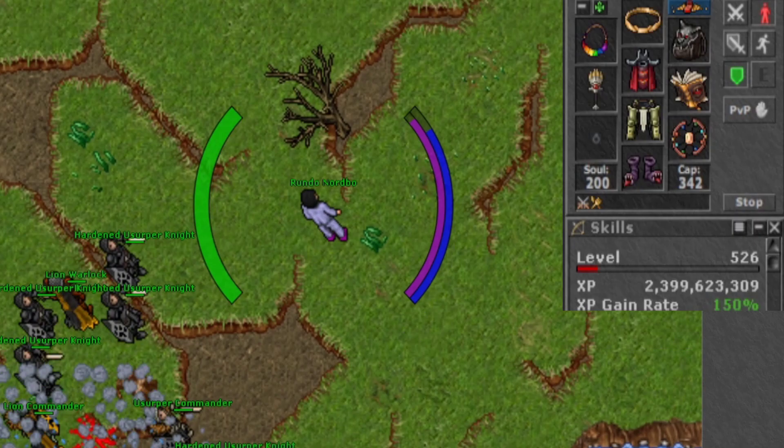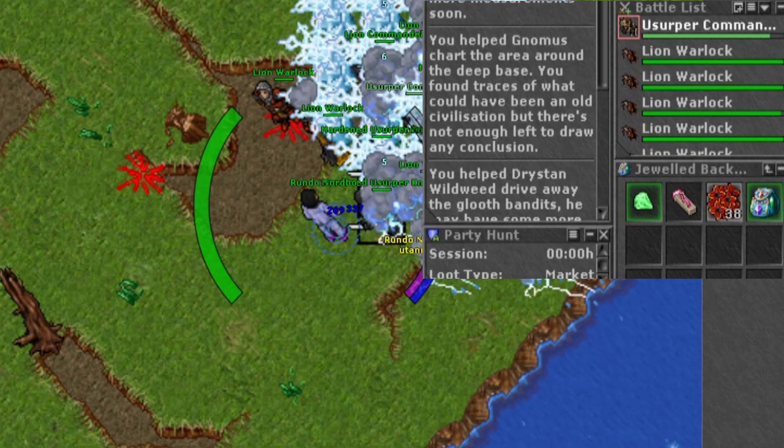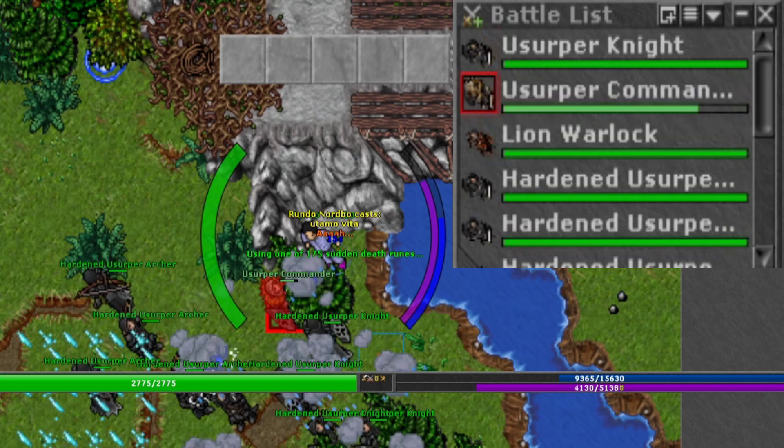First, when you jump in, you will find three usurper commanders that you need to kill in order to spawn Droom. If you click the button on your battle list and sort descending by name, you will always have usurper commander at the highest spot in your battle list, making it easy to always target one with your attack next hotkey.